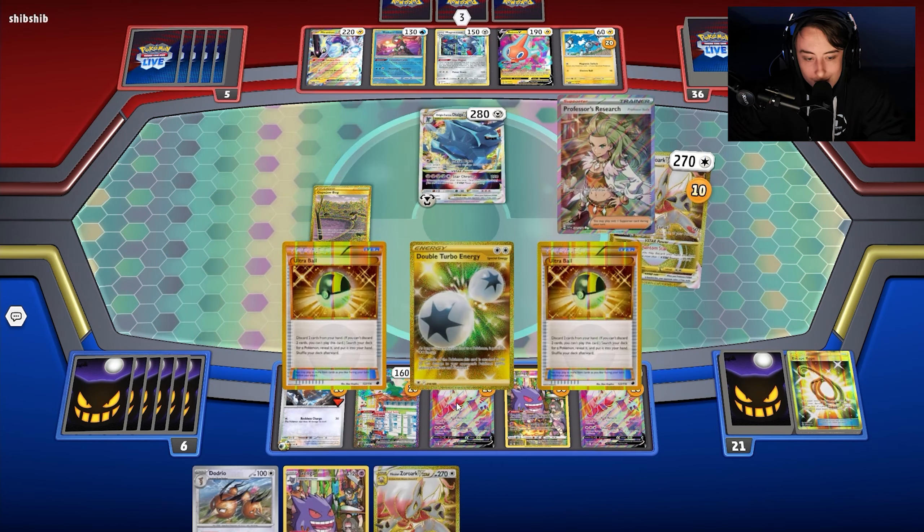Turns out we're playing against Glimmora. Glimmora can be a little annoying — it has the Glimmora ex ability. Things aren't looking too bad overall. I don't need to dig too much; I have the evolution for next turn. I'm going to play Doduo and Zoroark, then drop Gapejaw Bog.